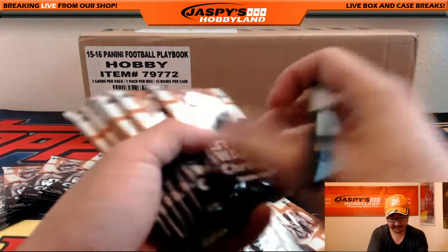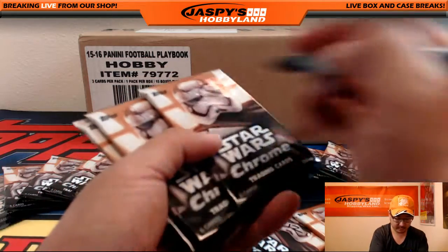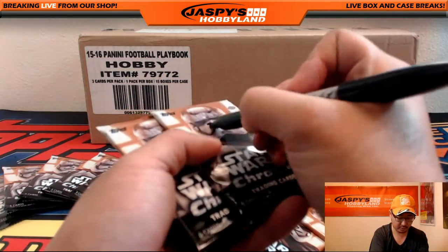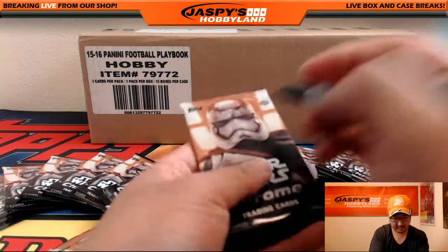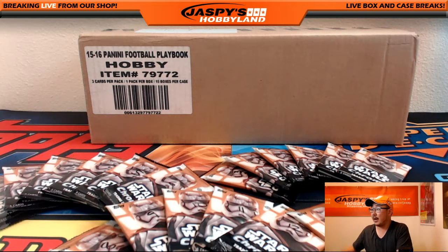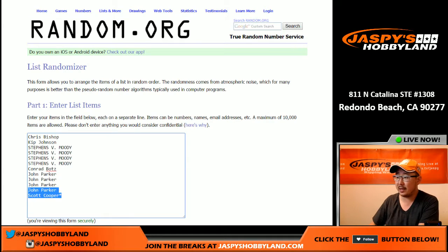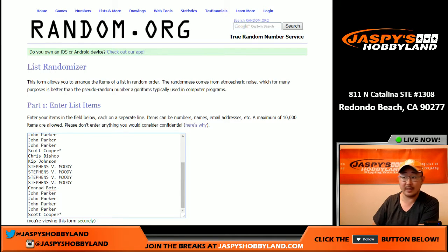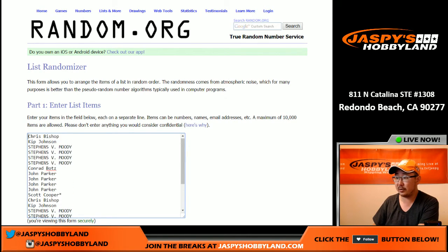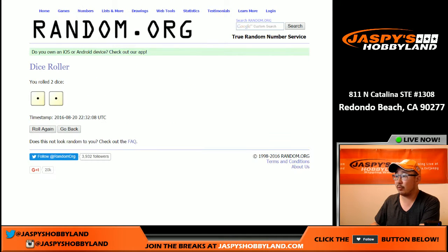All right, in the last six: 19, 20, 21, 22, 23, and 24. Now let's randomize all of the names. We've got to double them up first because everyone gets two packs. You see Scott Cooper with the last spot — mojo star. His name appears twice so you'll know. It's doubled up, so we've got Chris Bishop to Scott Cooper, Scott Cooper up to Chris Bishop. We'll roll that twice.